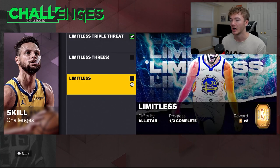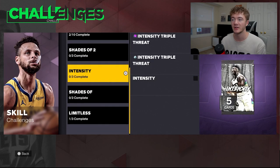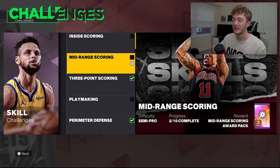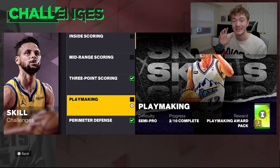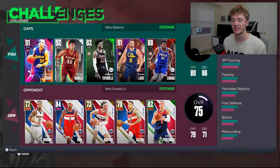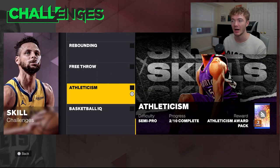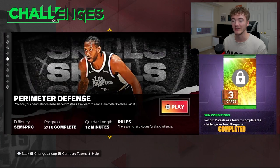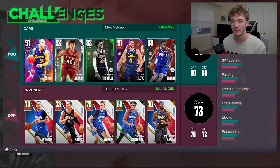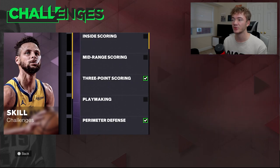There are a bunch of different Challenges — you have the Limitless ones with different difficulties and different cards, and also the Intensity and Shades of categories. But my favorite is the Basketball Fundamentals section, because if you look at the difficulty on all of these, they're all Semi-Pro — which is the new rookie difficulty. You can click on any of these and compare teams, and whoever you feel is easiest to steal from, do those. My favorite to do with Abadji is the perimeter defense one — you get two steals and the game restarts. You're going against Cole Anthony, who has decent ball handling but is still a gold card on rookie.